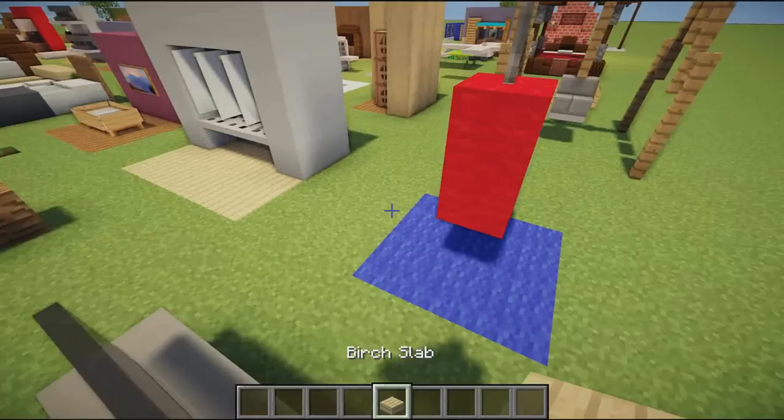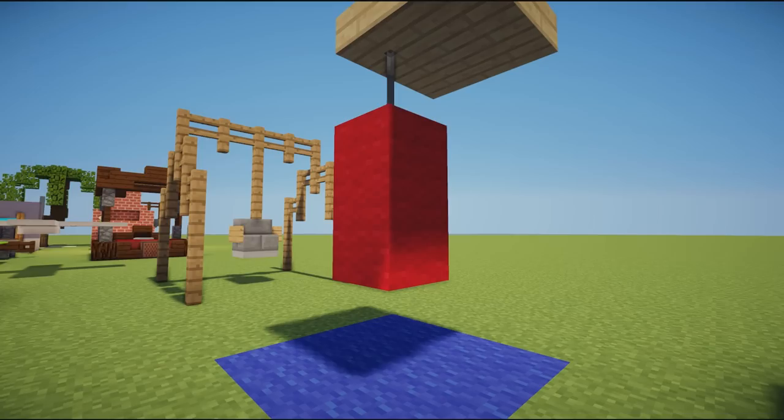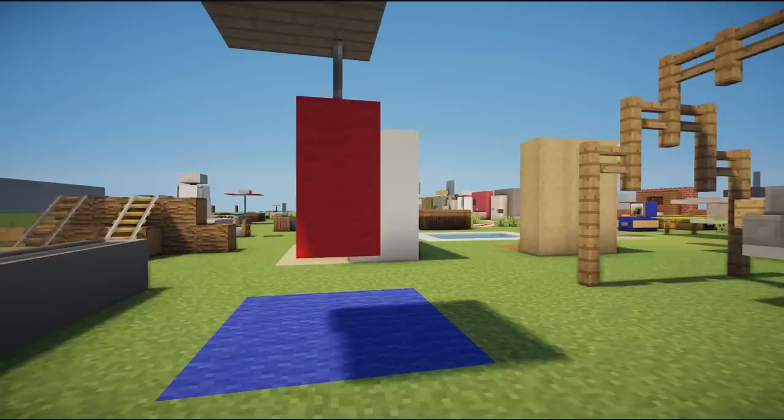Next we have a boxing bag — just an iron pole that would be hanging from a ceiling, with a red wall and a boxing ring on the floor. It looks great in a gym, sports center, or even your home. It's a pretty cool design and I recommend putting this in your Minecraft worlds.